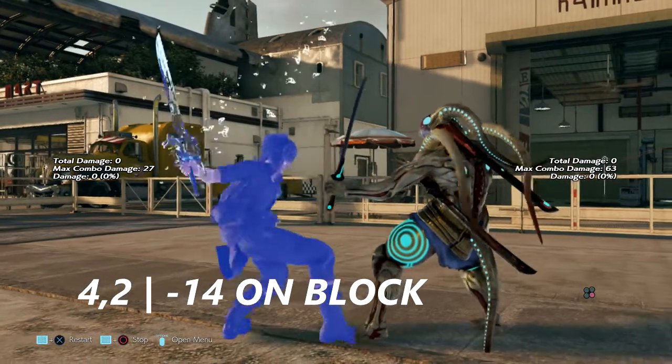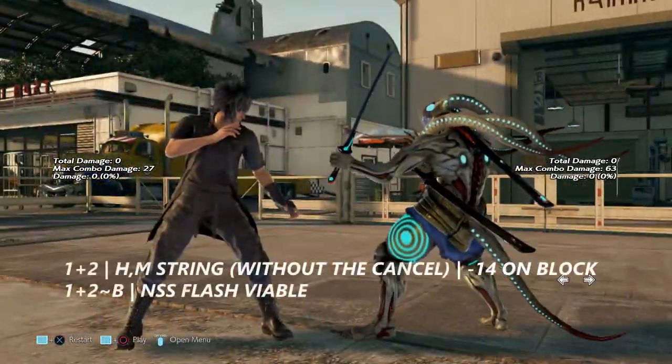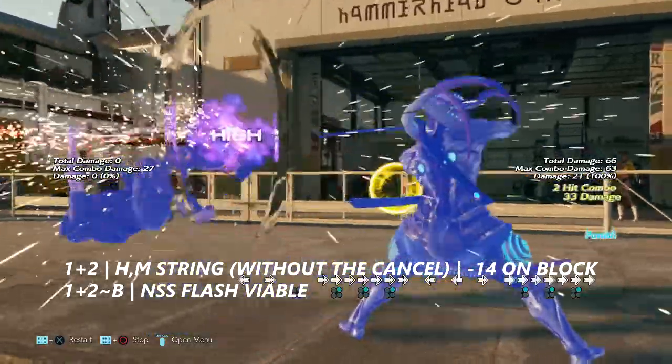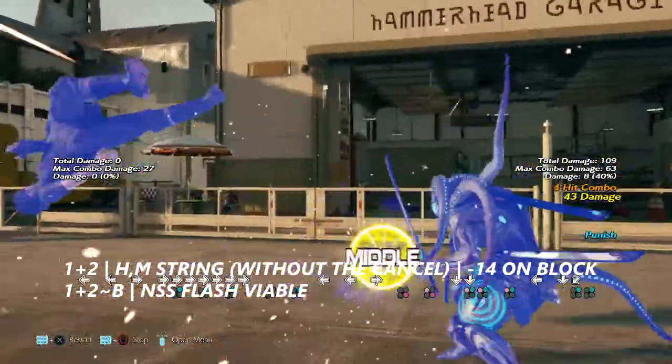4-2 is negative 14 on block and you can knock him down for this one. 1+2 is a 2-hit attack. It is negative 14 on block. If Noctis cancels this, you can flash it with no sword stance.